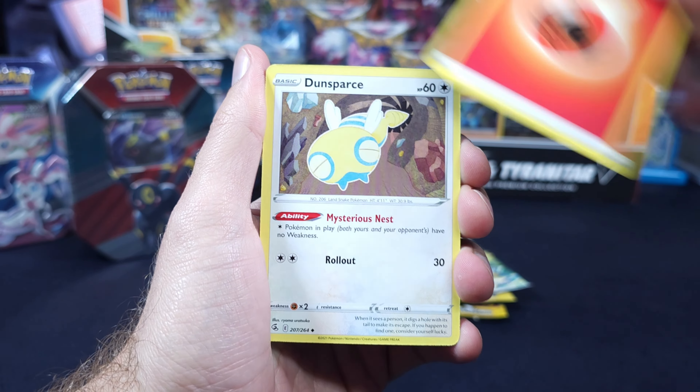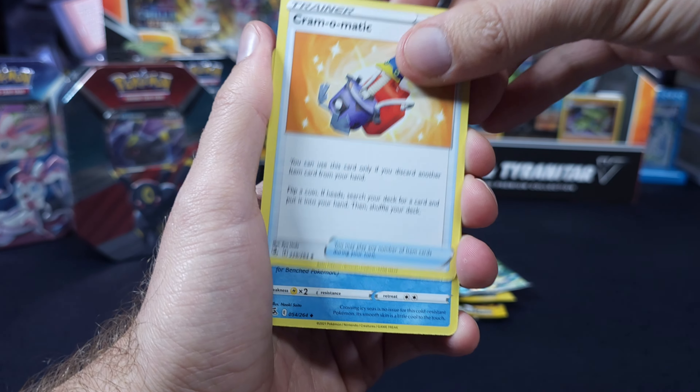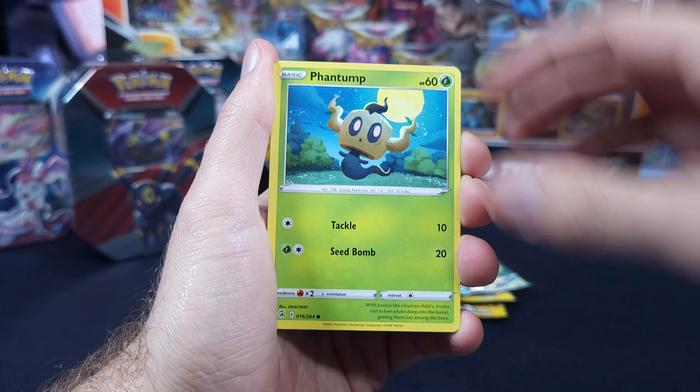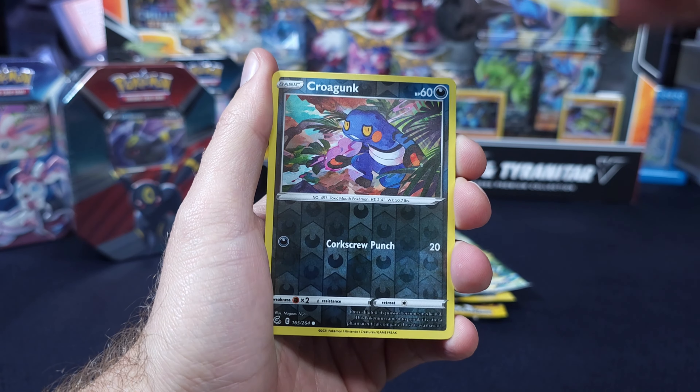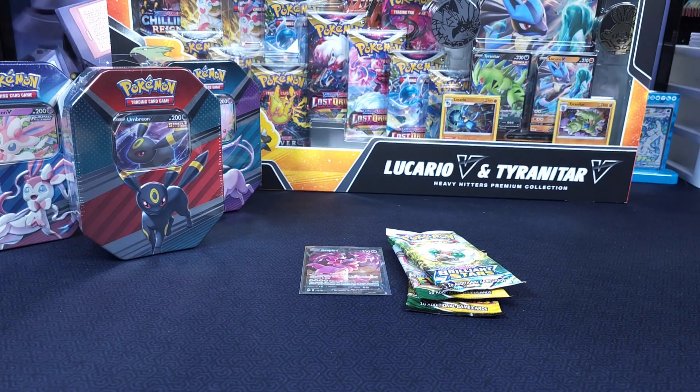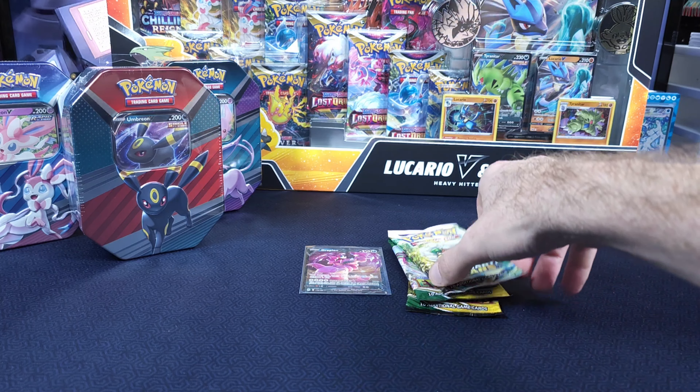Fusion Strike — let's see if we can get something crazy here. Would love a second Gengar Alt Art. Trubbish, Totodile, Phantump, Snorlax, Snom, Croagunk, and Latios. Nothing there.